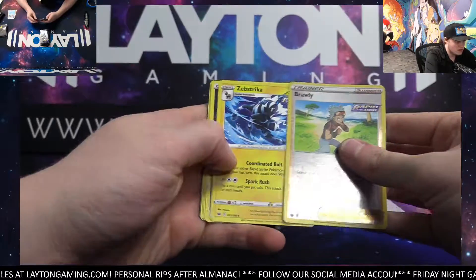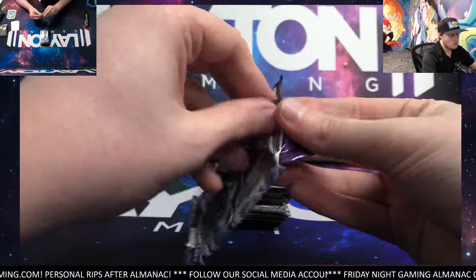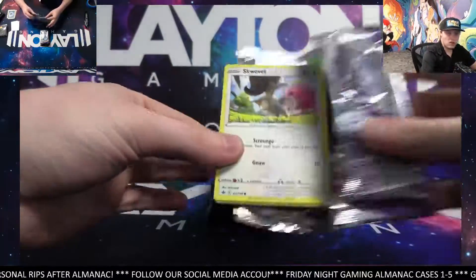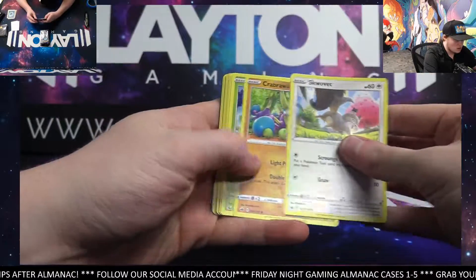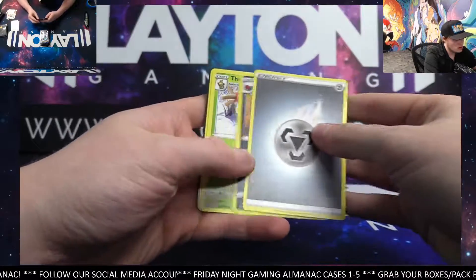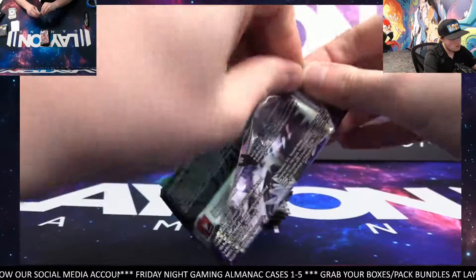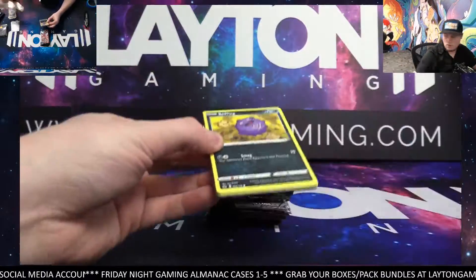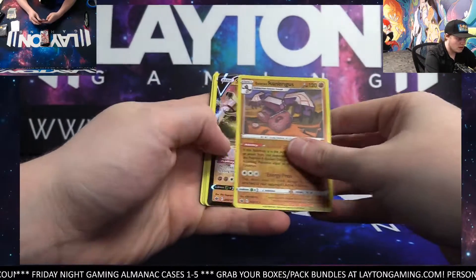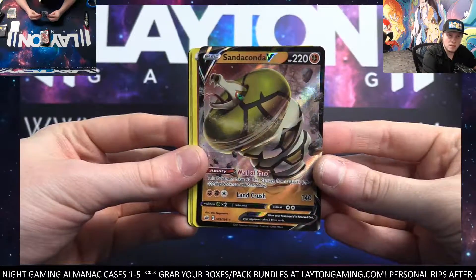Brawly, Reverse Holographic, and Zepstryka. Chilling Rain. Still a very awesome set with some great alternate arts as well. Battle Spiritomb, and a Code. Got a hit here coming up — going to be Sanaconda V. There you go, Jamin. Sanaconda V. Nice.